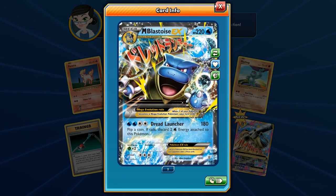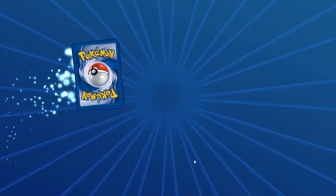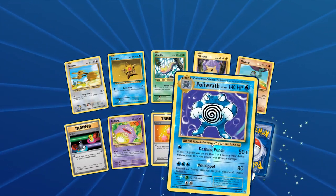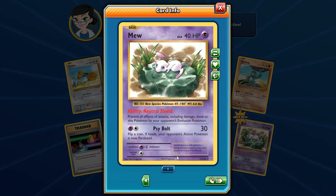Opening another pack — we have Rattata, Staryu, Doduo, Pikachu, Machop, Koffing, and a Polywrath — I remember having that one as a kid. And here is Mew! Number 50 out of 108. Neutral Shield ability: prevent all effects of attacks including damage done to this Pokemon by your opponent's evolution Pokemon — kind of like a safeguard against EXes, but this version shields against evolution Pokemon, so only basics can hit this Mew. Only 40 HP, which is pretty pathetic.